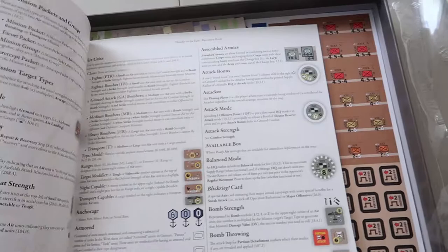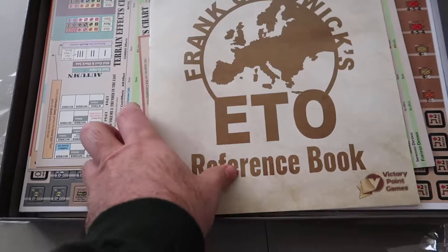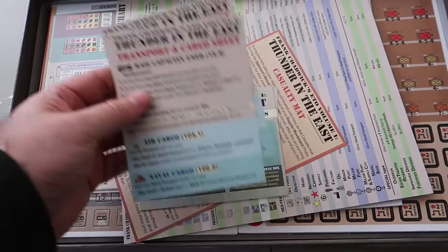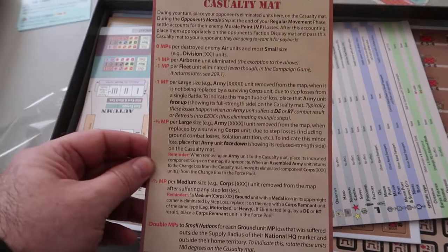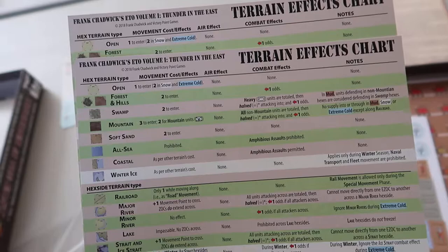There's also a reference booklet, which is kind of cool — I like the idea of a little reference booklet for the rules. It might be cool if there were two of these, so we'll see. Then there's a transport cargo sheet with some rules you can use directly on the sheet — access to available units in reserve, Soviet available theater reserves, casualty map, and a couple of terrain effects charts. I always like to be able to hand stuff to people sitting on their side of the table.